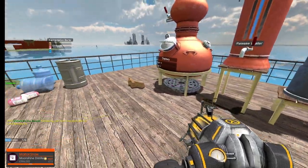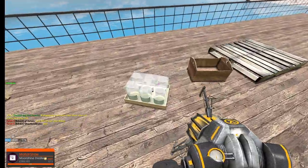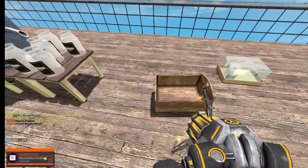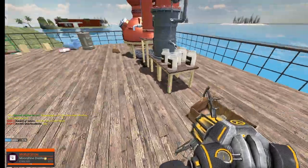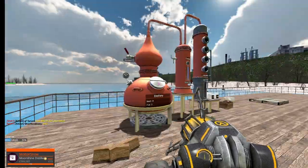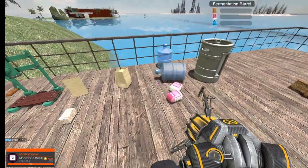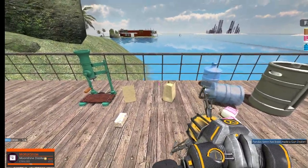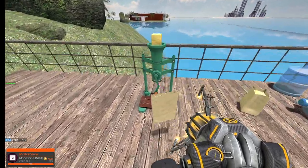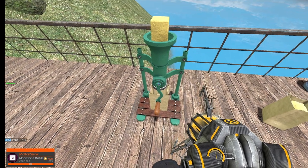Now you've got jar packs which you can place here, and once they get filled you put them in a jar crate. When you need to add mash, the way you make mash is by combining two water, two sugar, and two ground yeast in the fermentation barrel.